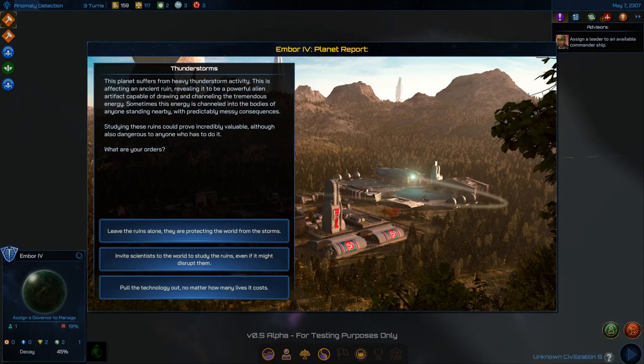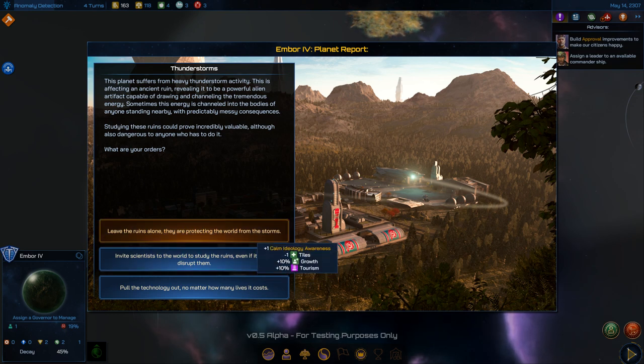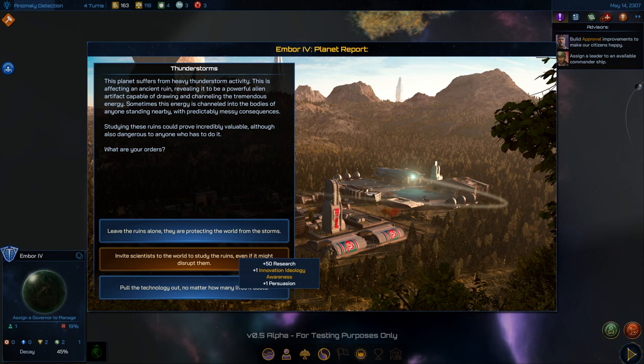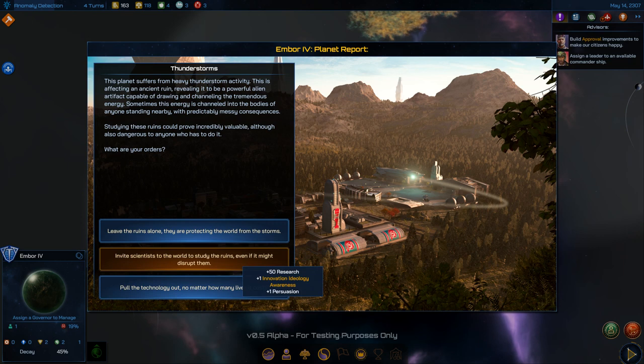Planet Embor Four — heavy thunderstorm activity has revealed an ancient ruin that channels tremendous energy, sometimes into people standing nearby with 'predictably messy consequences.' Options: leave the ruins alone and protect the world from storms — lose one tile but get 10% growth, 10% tourism, plus 50 research and innovation ideology. Or pull the technology regardless of lives lost for a free Beam Magnification Array ship upgrade. I'll go with the ruins option for those bonuses.